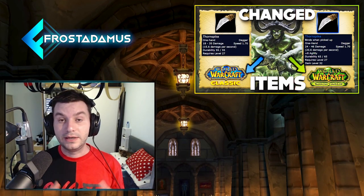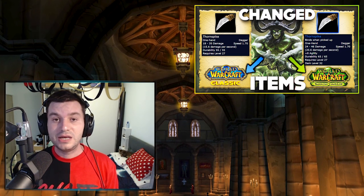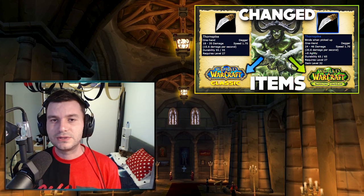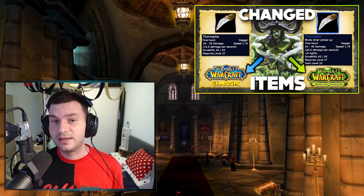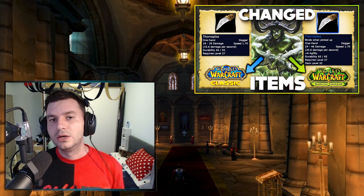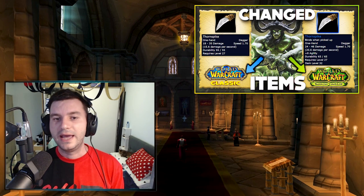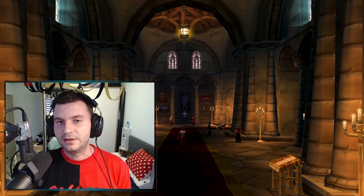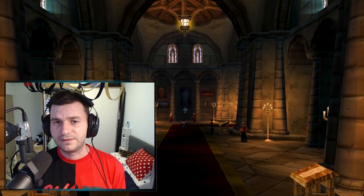Hey guys, Frost here. Welcome back. Yesterday we made a video about items that get modified in the pre-patch — their stats get changed, some of them get boosted DPS, and some even go from a white quality item, which you can trade, to a blue quality item which you can farm right now in specific dungeons and send to your alts that you want to level. You guys enjoyed that video and left a lot of feedback.